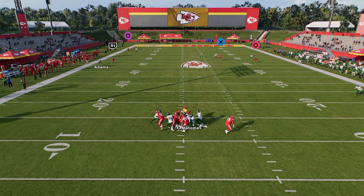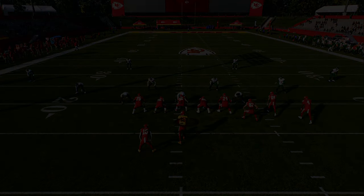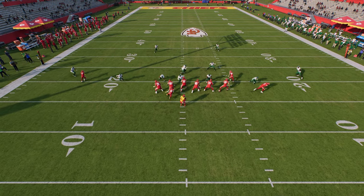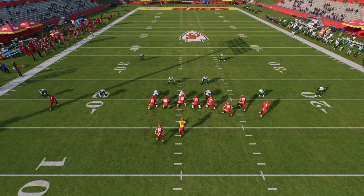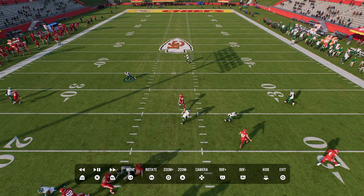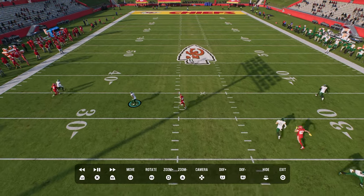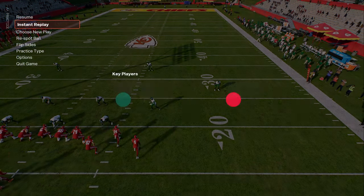I'll show this in an instant replay so you can see the coverage. I'm usering on the left side linebacker, manned up on the tight end. At the snap, I see verticals — I know the hook curl to the left won't carry the crosser as well as I can. So I switch to that hook curl, he continues to man the tight end, and now I'm able to user this guy and carry him up the field. It's a pretty decent way to defend verticals.